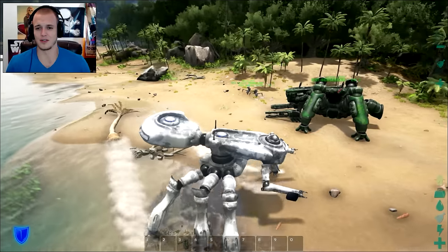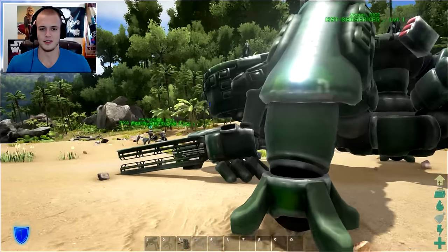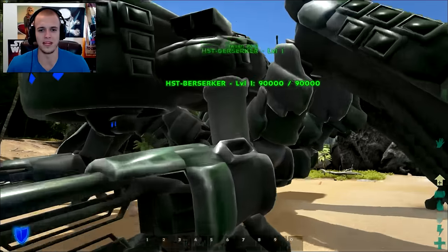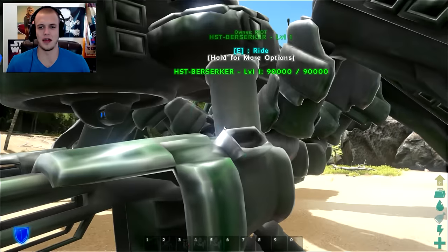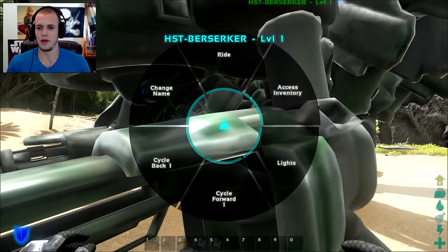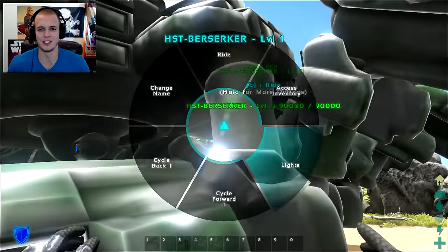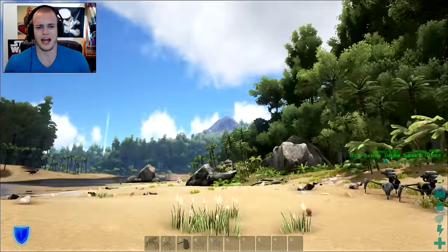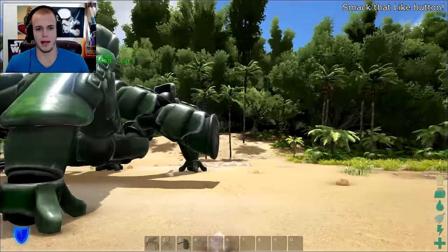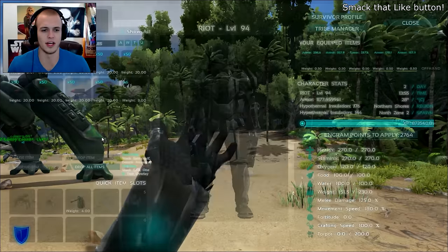Trying not to be super redundant right now - I just didn't cover this last time and it's just an awesome thing. I didn't realize this - I had it fighting the brood mother, that's not what it's for at all. This is just for gathering resources. This Berserker over here is for going into battle. Just before I hop into this thing and show you what it's capable of - it cannot switch colors right now unfortunately. But one thing - if you could activate the lights, see the little lights on the shoulder, then you turn them off? It's just too much, man. Why don't dinosaurs have lights on them? Alright, now before I board this bad boy.